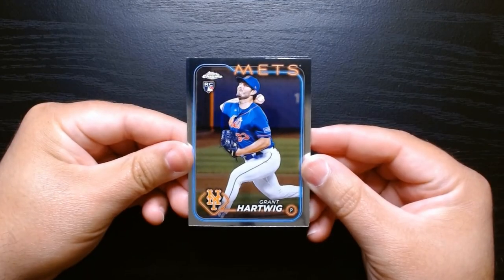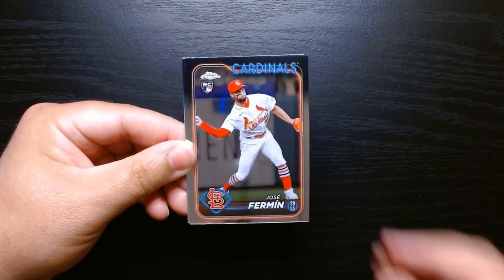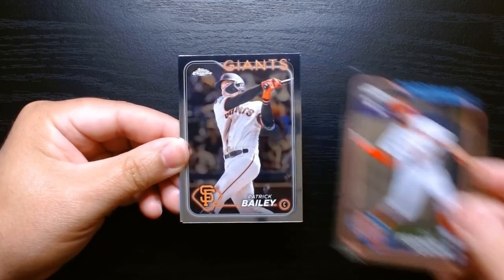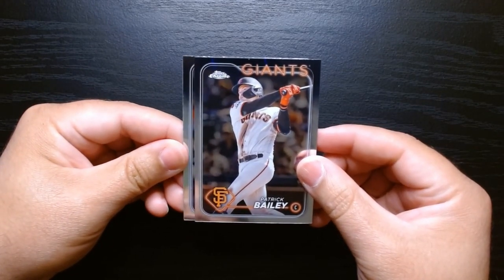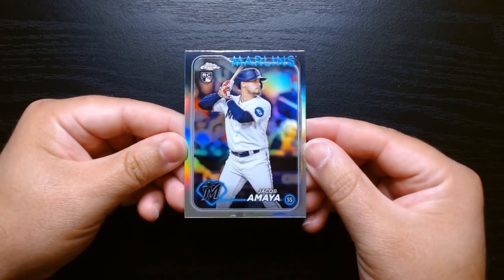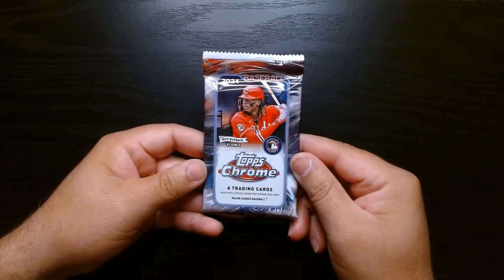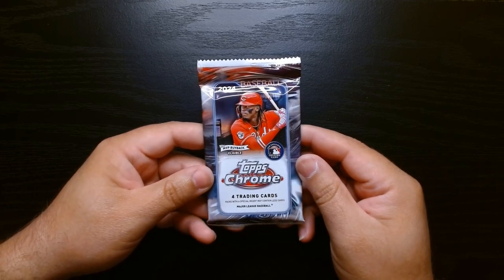Here we are — Grant Hartwig. I already got a numbered card so that's good, at least we got one. Jose Fermín, Patrick Bailey, and we got a holo from the Marlins — a rookie, Jacob Amaya — on the refractor. Two more packs left, we're missing a pink and missing a sepia, let's go.